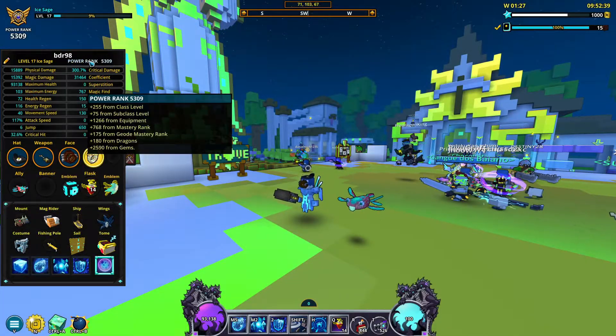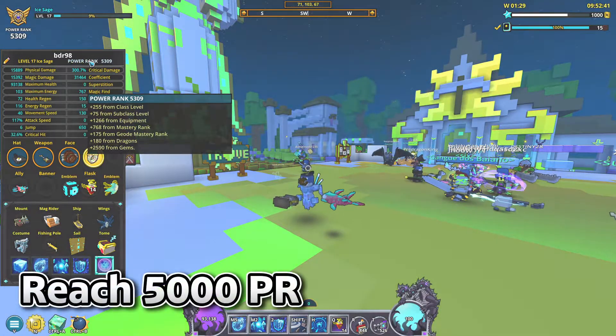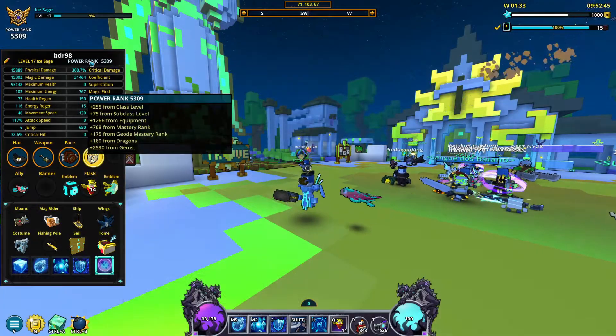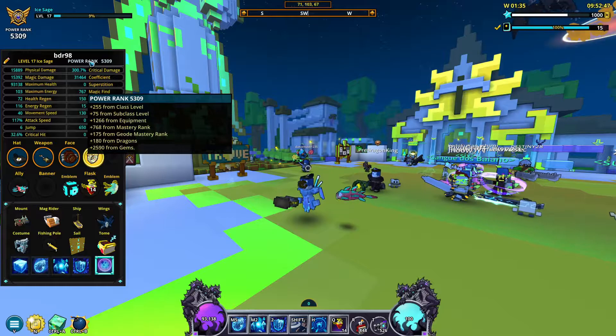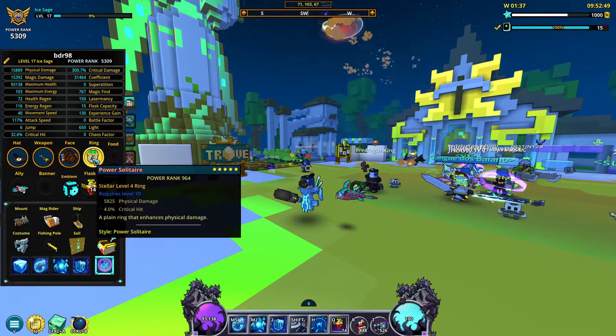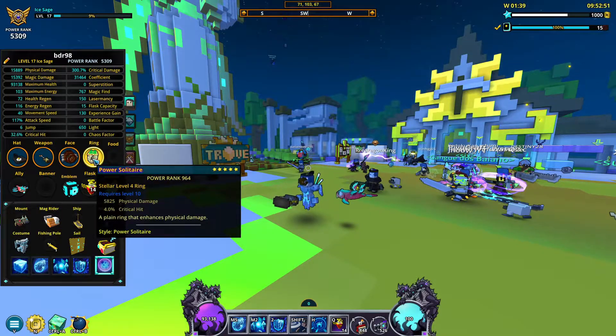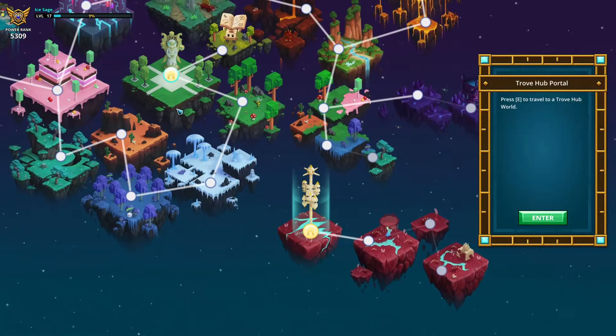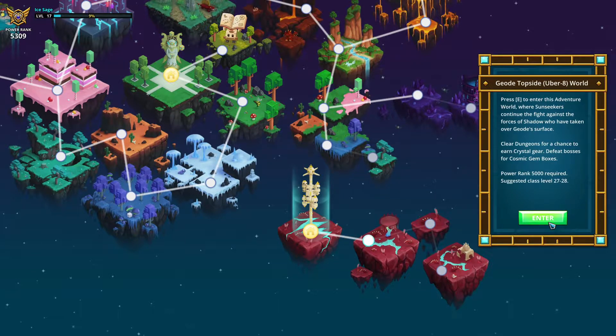After doing these steps in the delves, I recommend trying to reach 5000 power rank if you haven't already, so that you can access the lowest geode topside. If you're desperately trying to reach 5000 power rank with minimal effort, I recommend simply upgrading your gems. If you still haven't reached it, you could try to buy a stellar ring from global or trade chat for anywhere between 5000 and 20000 flux.